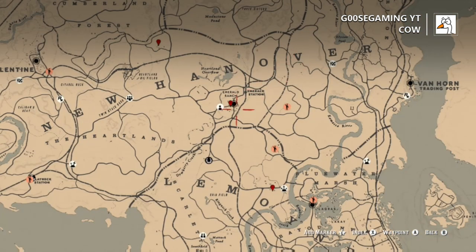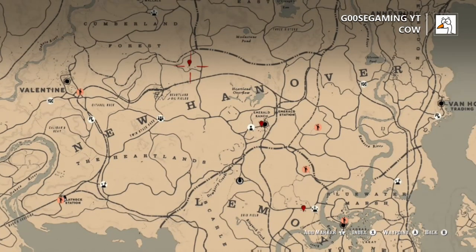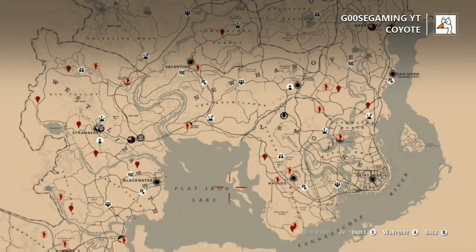Next, we're going to go ahead and talk about cows. There are about three locations where you can find them: Emerald Ranch, the ranch that's a little north of the oil field, and then also the spot above the Owen Lemoyne at that ranch as well, where sometimes you can also find bull.